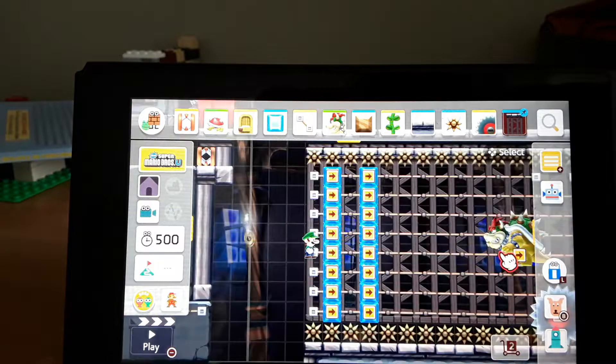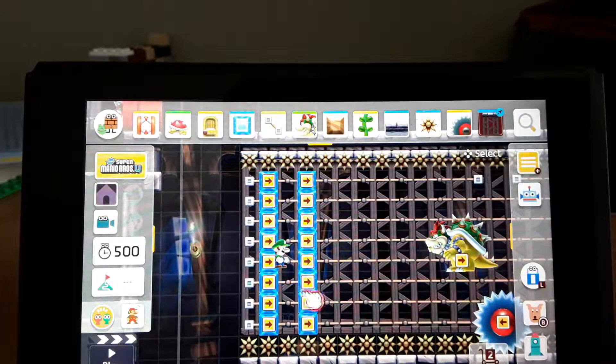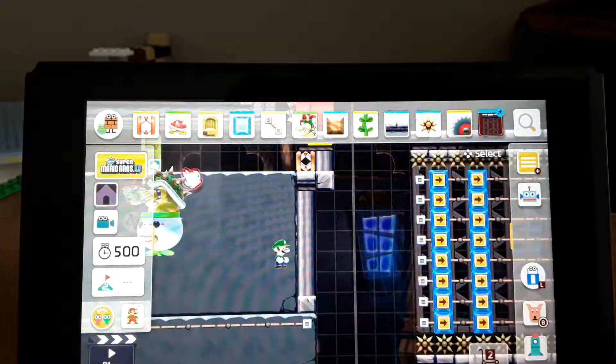So here we have a second sub-area which has the two levels: Bowser's Frozen Wall Trap and the Clown Car of Destruction.